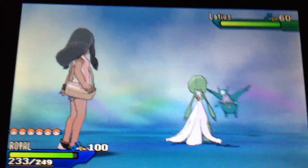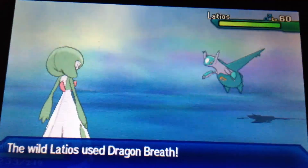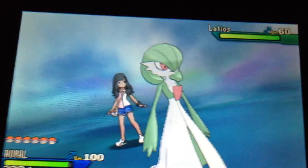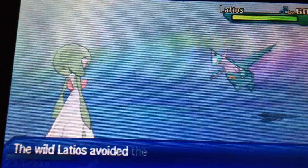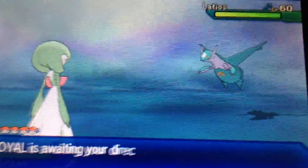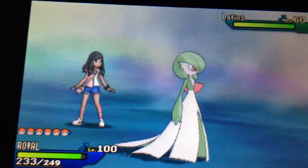So that was one Luster Purge — I know it has 5 PP. There's also Dragon Breath, which doesn't affect me because I'm a Fairy type, so that's two moves I know he has. I have Serebii open on the side: Dragon Breath has 20 PP, so he has 18 of those left.